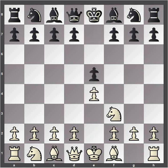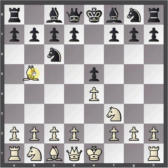e4, e5, knight f3 attacking the e5 pawn, knight c6 defends the pawn, bishop b5 attacks the defender of the pawn, and then a6 by black. This is known as the Ruy Lopez opening.